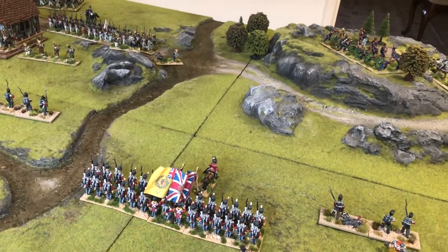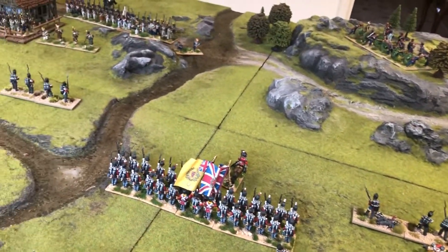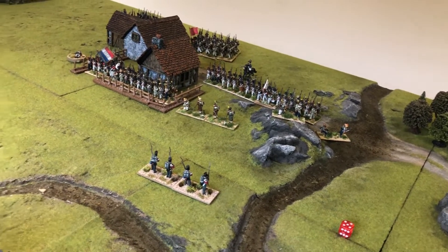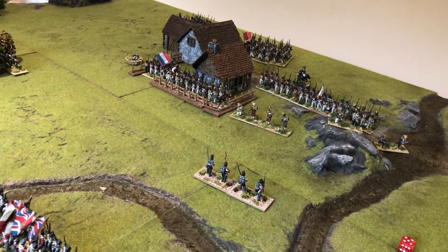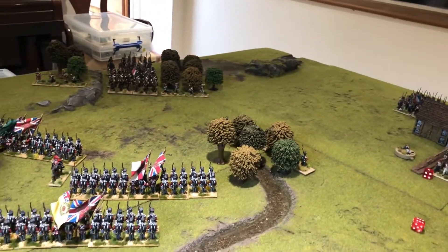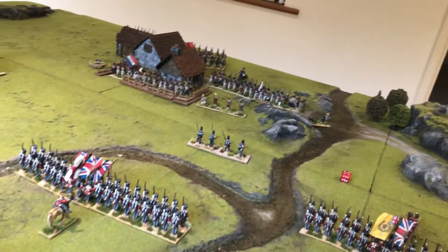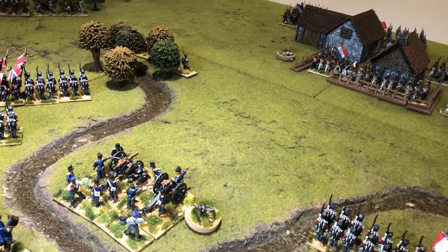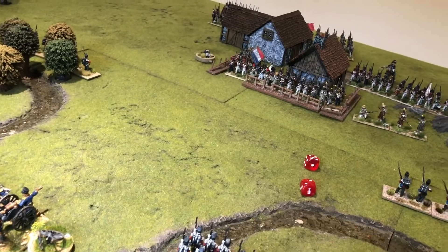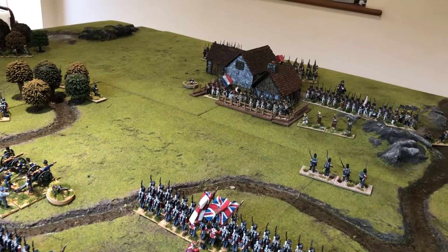The British skirmish screen opens up on the French one — not yet in range of the artillery battery — getting one casualty. The British skirmisher screen on the other flank exchanges fire with the French skirmishers emerging from the woods — two shots, a six and a one — causing one casualty on the French skirmisher screen. That's one on each target. Then the British artillery battery opens fire against the village and rolls a seven — no casualties, as effect is halved when firing against a built-up area. That's it for Allied firing.